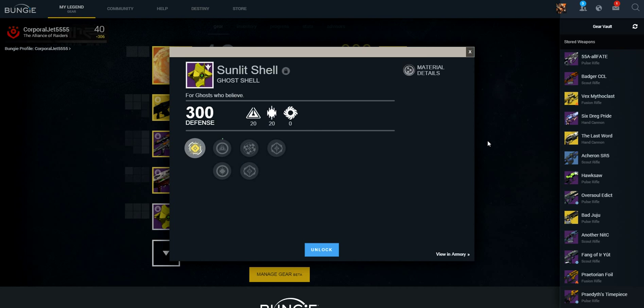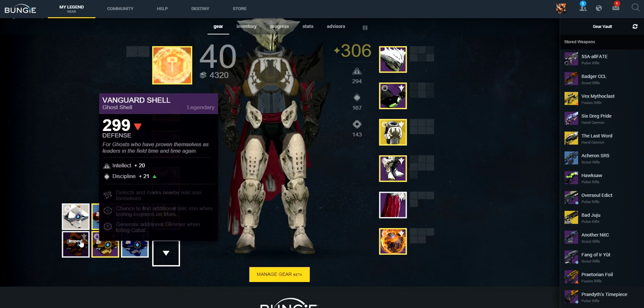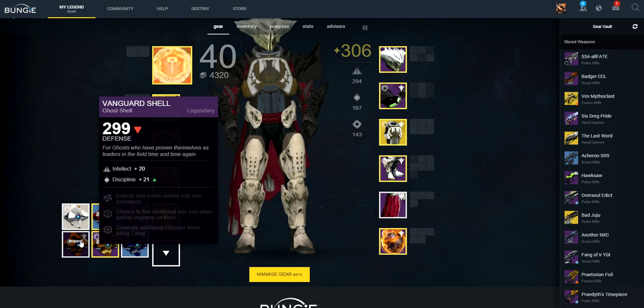I still do not have the Raid Ghost Shell. I have been working crazy for it, but I have not been able to get it, which kind of sucks. But yeah, I'm pretty happy I got this. It's only 300 attack — it's my highest attack. I was using a 299 that I got from the Nightfall.